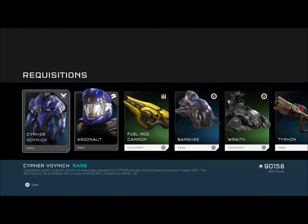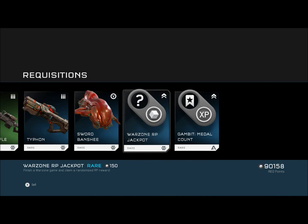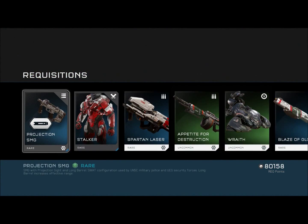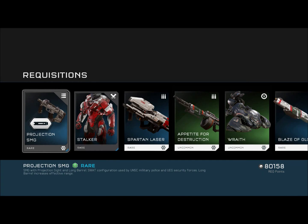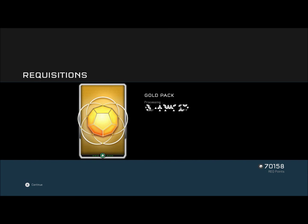Alright, so two rares — pretty good. Wraith, that's going to be sold. Armor skins are cool, but they're not what I'm looking for. Oh, finally I've gotten the Projection SMG. I actually have the extended mags, which is cool, but I really like the Projection one. Number two — it actually wasn't too bad of a pack right there.